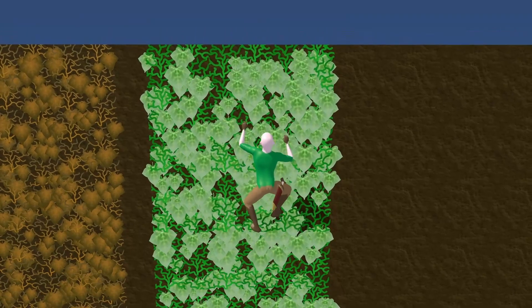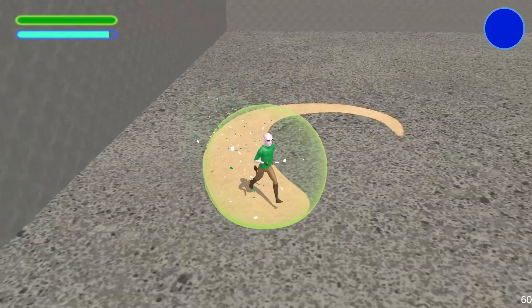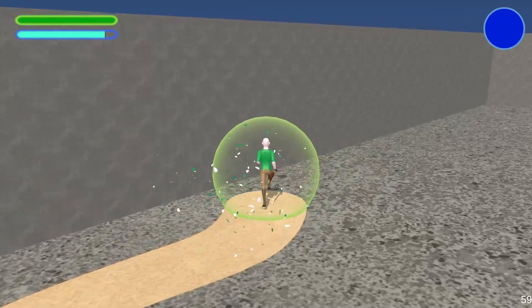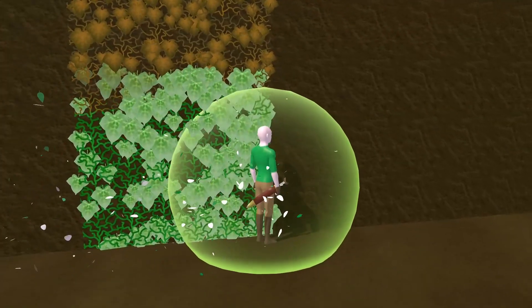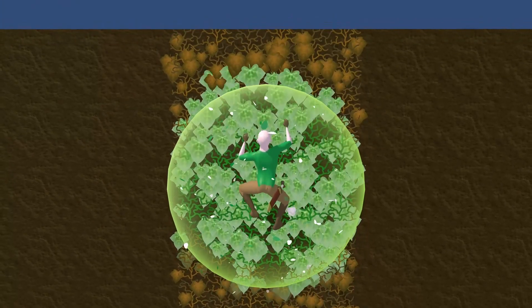Hi folks and welcome back to another Work in Progress Wednesday. Last time I introduced the growth ability and how it would be used to grow and revitalise plants. In this video I'll be showing how withered vines can be revitalised by it, allowing you to climb up them.